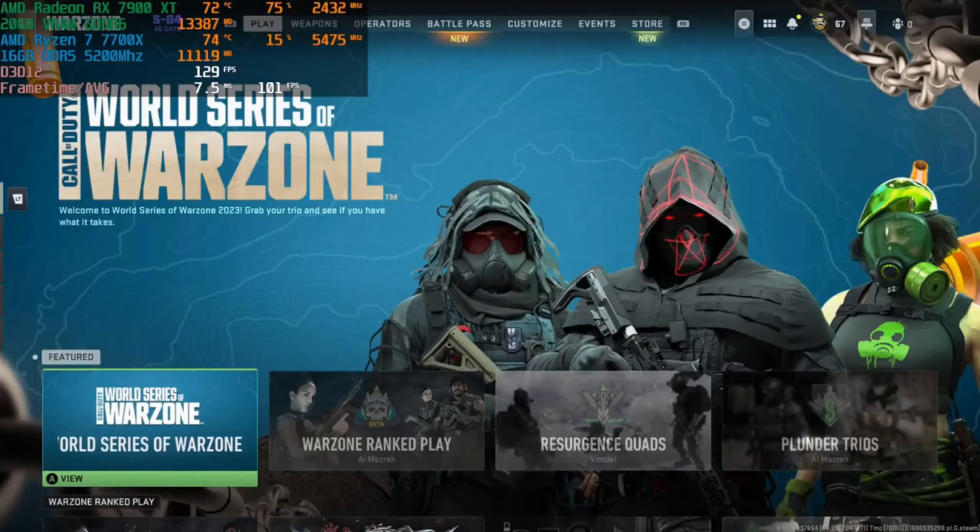That's it for this first playthrough of Call of Duty Warzone 2.0 using the Ryzen 7 7700X with the RX 7900XT. Overall, extremely impressive — this hardware is just about top of the line. We got an average of over 100 frames, just under 1% lows, playing on the highest possible settings with no frame rate assistance. This hardware handles Warzone 2.0 very easily — had lots of fun, it was exciting to play!